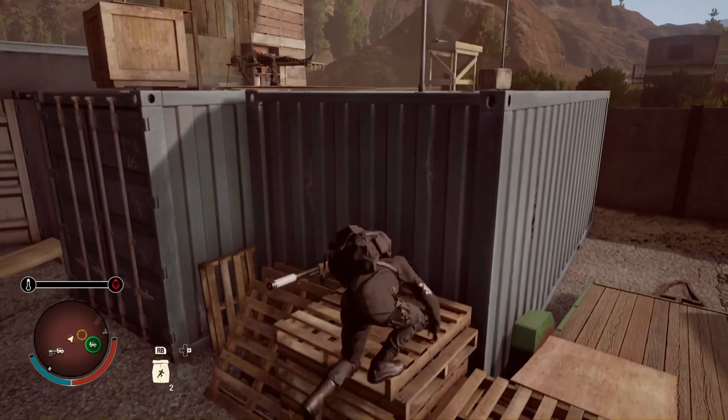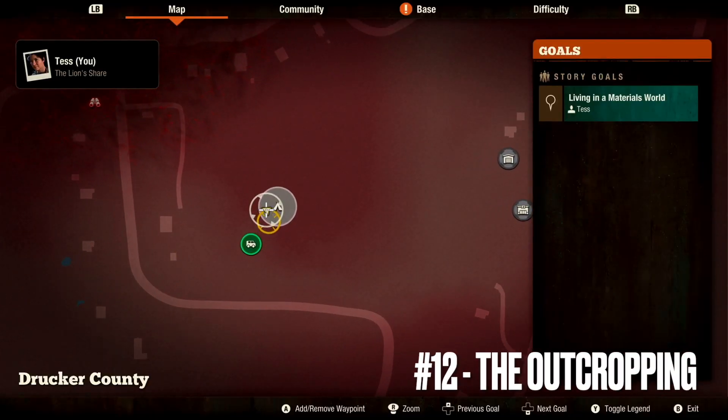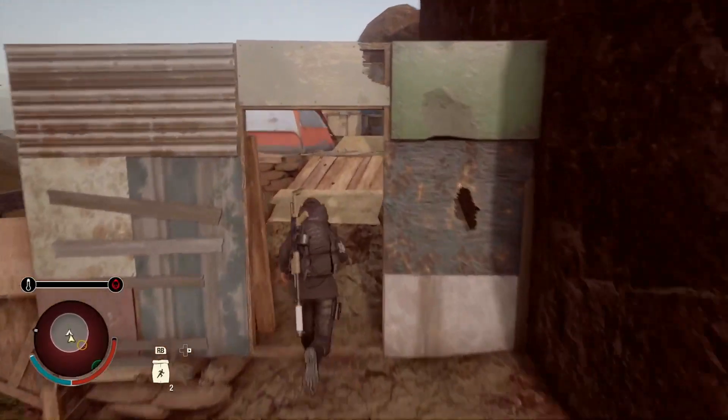Number eleven is going to be just across the street from number ten — it's going to be on top of some shipping containers. Number twelve is going to be located just west of numbers ten and eleven, in the outcropping, which is a makeshift shelter on the side of a cliff.